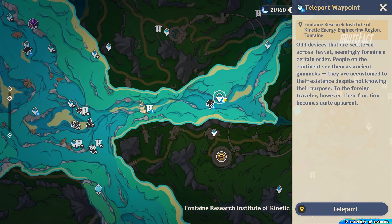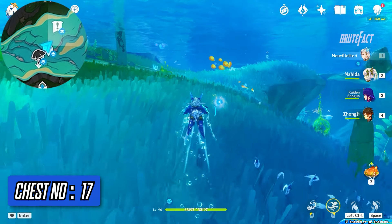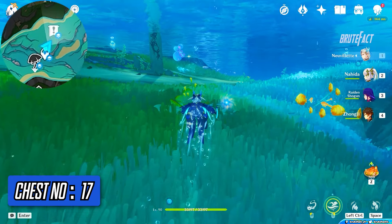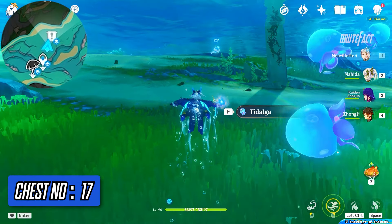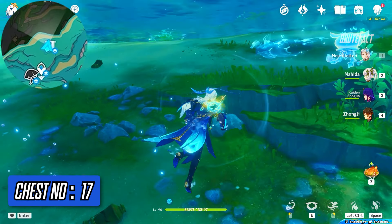Teleport to Fontaine Research Institute underwater waypoint. Turn left and head straight. Obtain the jellyfish ability and blast the water wave to get the chest.